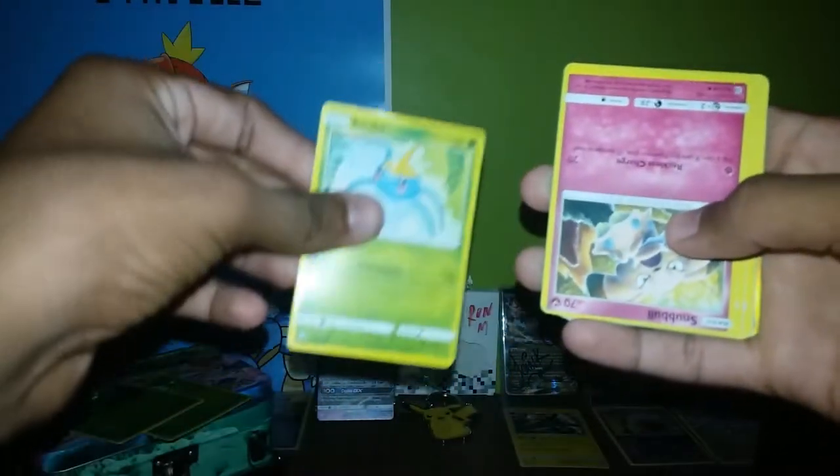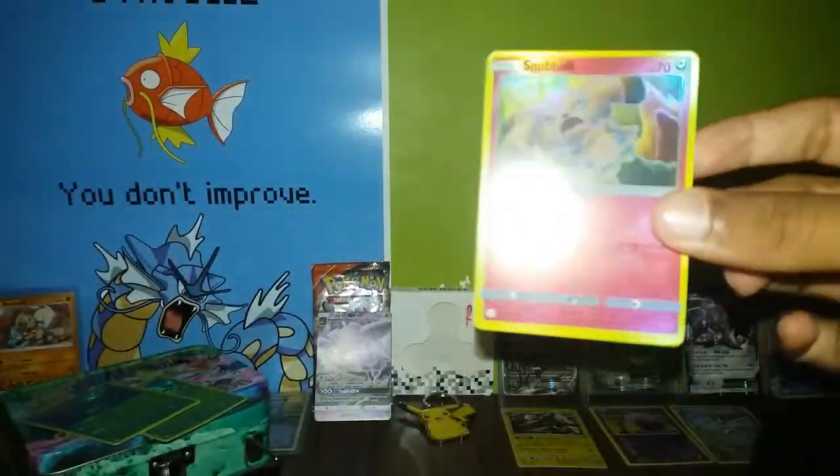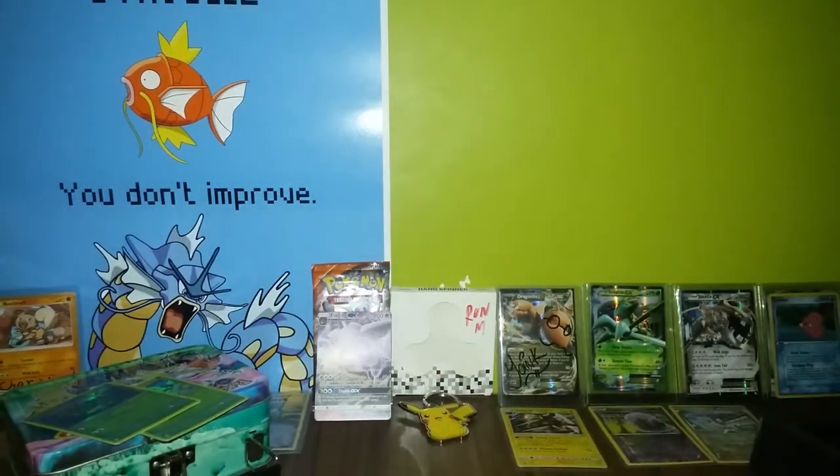Let's hope we get a fake GX and a good one. A Surskit came out of nowhere, an upside-down Snubbull, a Pinsir, Beedrill, Skarmory, Zubat, Caterpie, and an Alolan Raticate. A Snubbull as well.